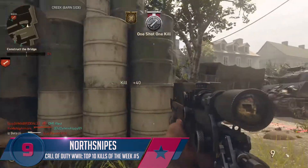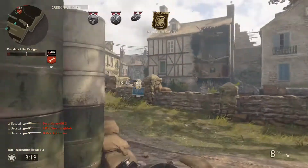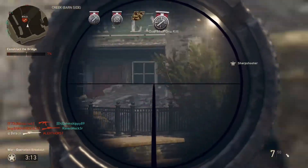For the number nine play we have North Snipes, and yes he does have that sniper rifle. He spots one across the map and bodies him, turns the corner for a second kill — picking up a two-for-one there for the three-piece. Then looking on top of the bridge across the map beside the tank, picking up the fourth shot in a row as he picks up the quad.